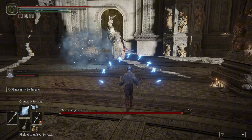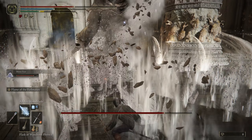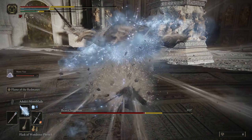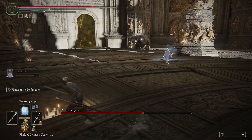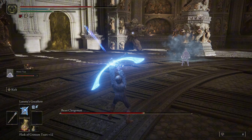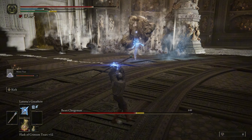You can get in and use the Flame of the Redmanes — it's really powerful against this boss. I have that as my weapon Ash and it does amazing damage. The best part about the Flame of the Redmanes is that it staggers Malekith really well, so you can use that to your advantage later on. We want to try and build up as much stagger as we can on the Beast Clergyman without breaking his posture.